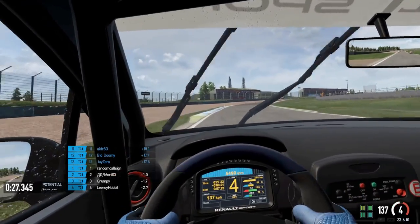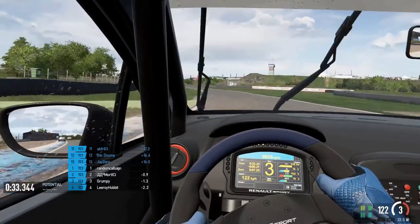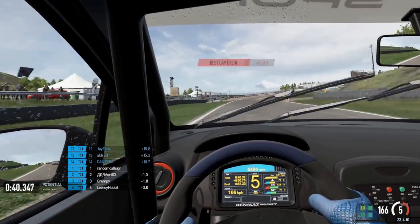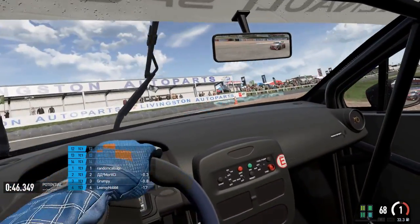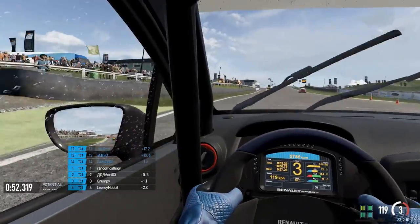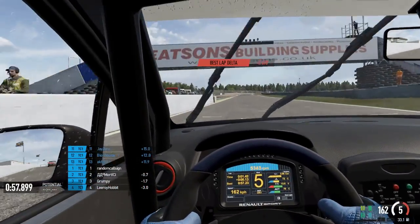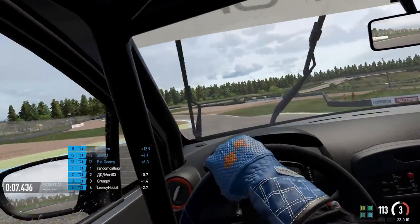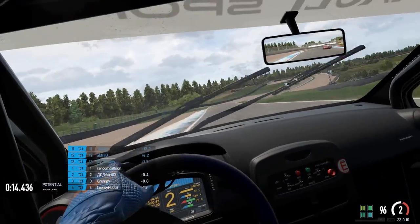To recap: if you're in ELO hell in Project Cars 2, the first thing you need to do is raise your safety rating. To do that you need clean races, which is hard when you don't know your opponents. The best way is to race with friends or join a league. If you can't do either, just keep away from people even if it costs you skill level — because skill level you can train offline. Once your safety rating is higher, you can go back and race against others more effectively.